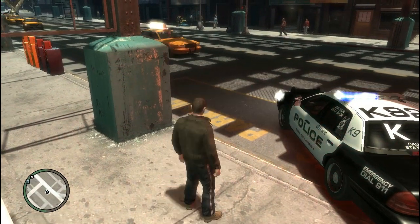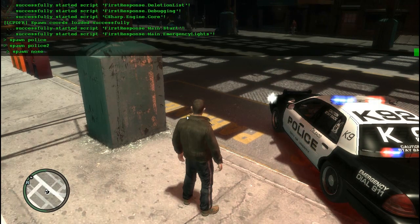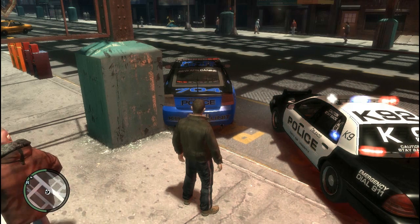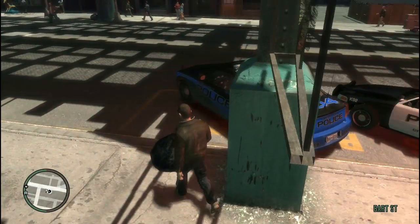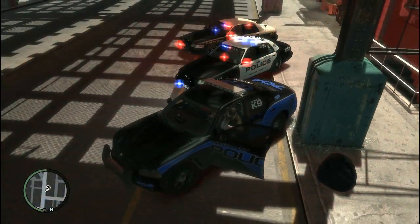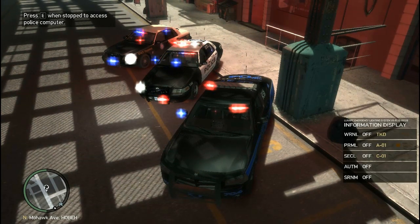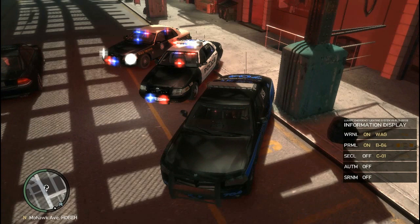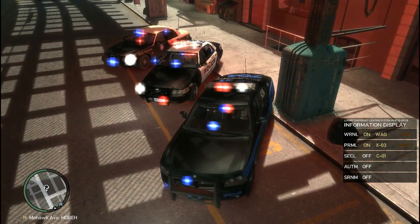Now I'm going to spawn my NOOSE. Spawn NOOSE. There you go — it's the Dodge Charger. I'm going to go ahead and get in there — it's a Liberty City police car as well. It's a better design. I like this K-9 unit design. I'm going to go ahead and change my setting real quick. Now I'm going to start off my lights and change it. And there you go.